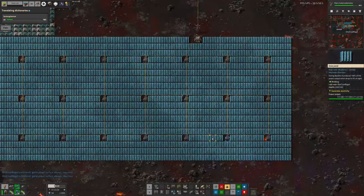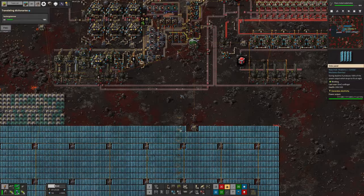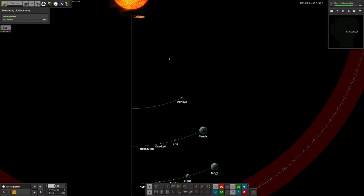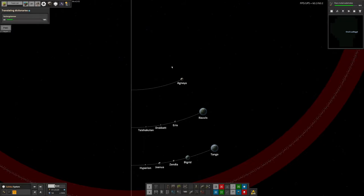The big headline for today is that I went off to another planet. This is Agnea, and if we have a quick look at the map, Agnea is the one that's relatively close to the sun. It's a step in from Norvis, so we get a lot more solar power available here.